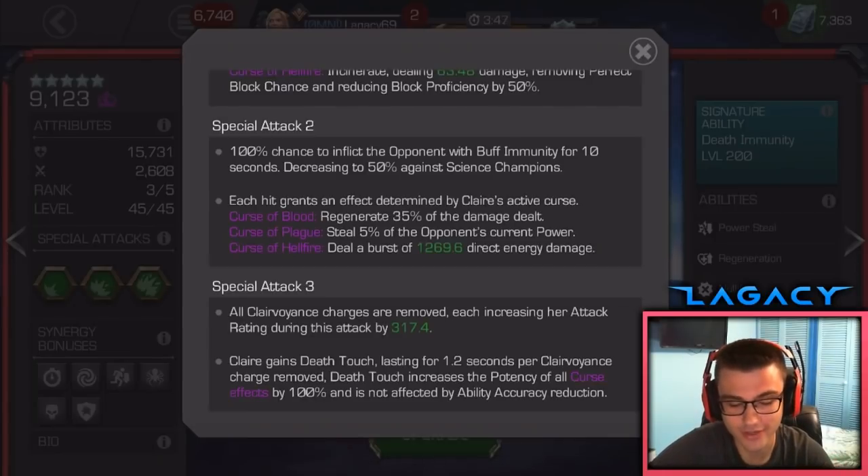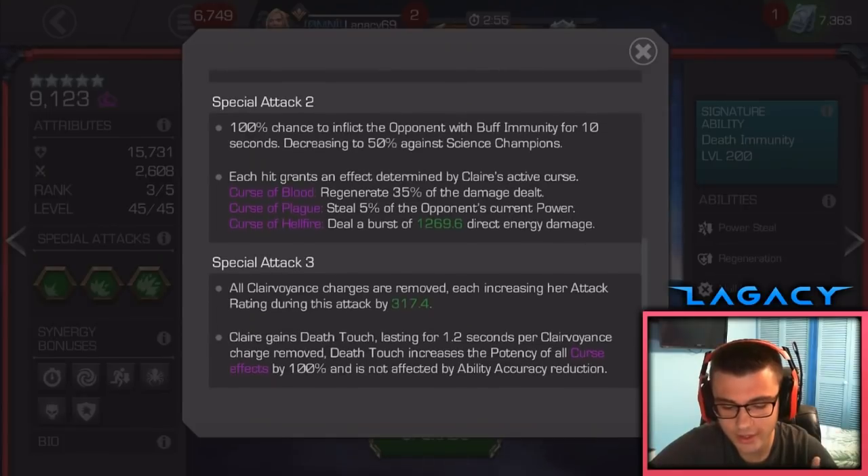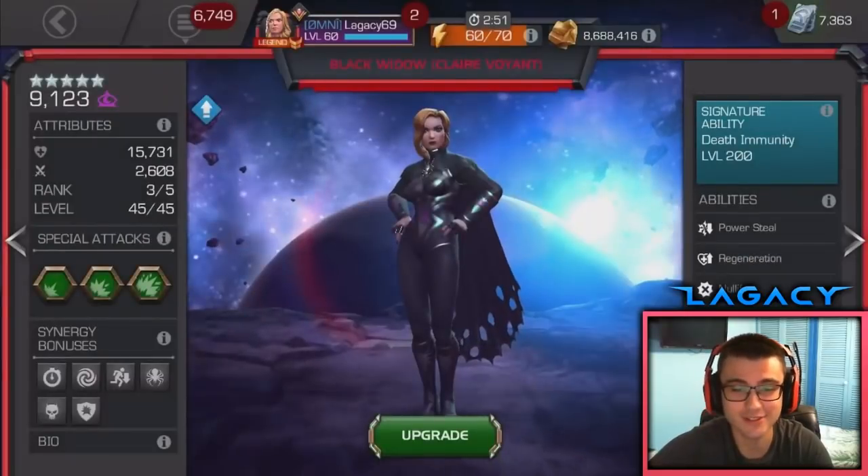Under each curse the L2 does something different — you pick what you need for the fight. In Curse of Blood, you heal 35% of damage dealt, which is actually insane. She has one of the best regens in the game — absolutely insane. If you need to control power, go with Curse of Plague: steal 5% of the opponent's current power. People are comparing her to Magik, but her power control isn't quite as good because it's current power not max — so it's better to let your opponent build to an L2 before you drop your L2. Magik's power control is a bit more reliable. Then Curse of Hellfire deals a burst of direct damage, which is just okay.